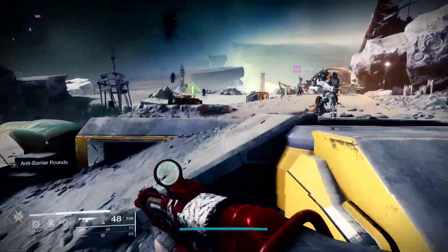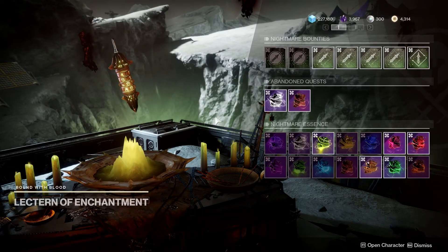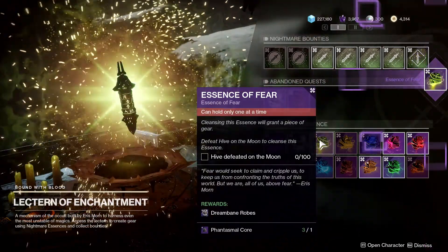So where this works is we're going to be working on the Moon. We're going to go to the Lectern here and we're going to grab the Essence of Fear. This one is just for getting Hive kills on the Moon — it says 100 but it's not 100, trust me on this — and it's going to give you a chest piece.